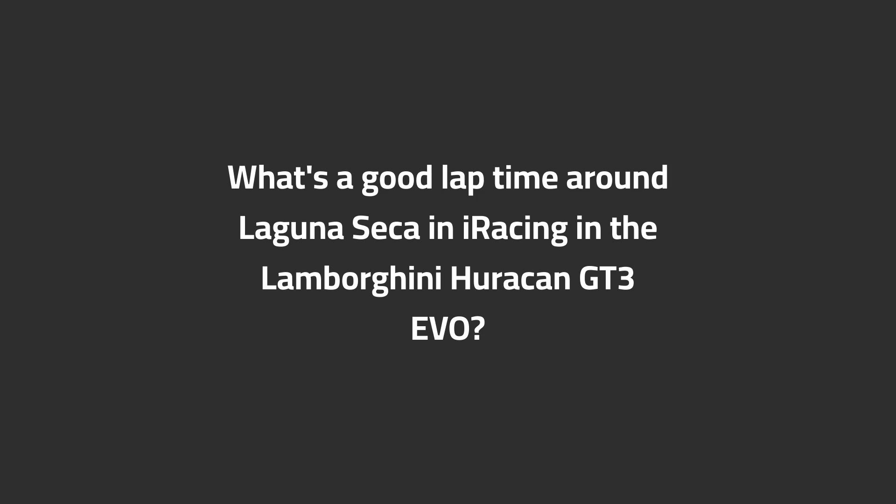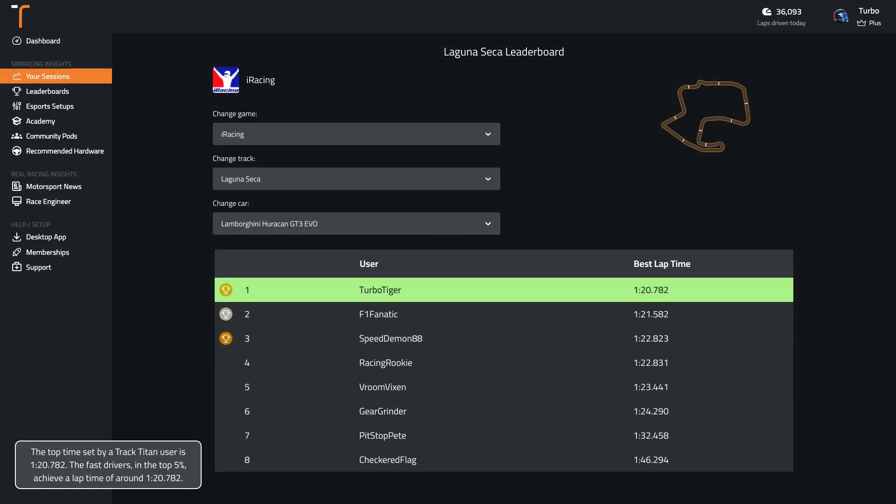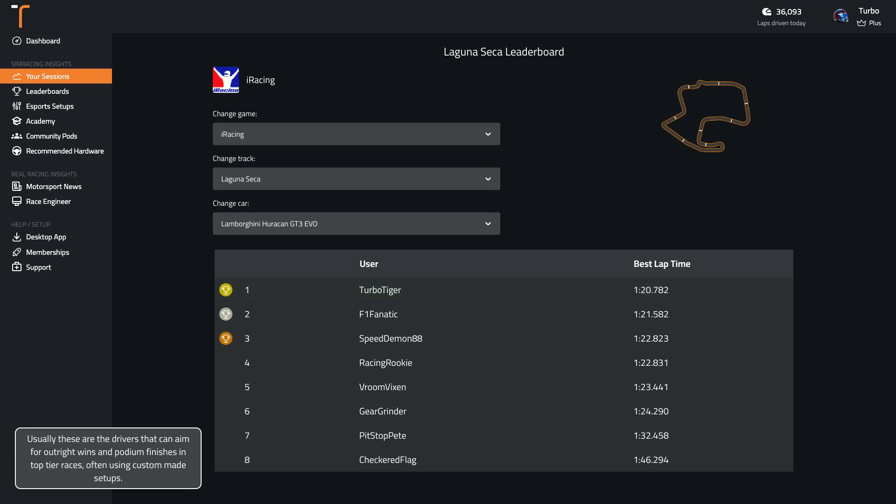What's a good lap time around Laguna Seca in iRacing in the Lamborghini Huracan GT3 Evo? The top time set by a Track Titan user is 1:28, and the fastest drivers in the top 5% achieve a lap time of around 1:28. Usually these are the drivers that can aim for outright wins and podium finishes in top tier races, often using custom made setups.